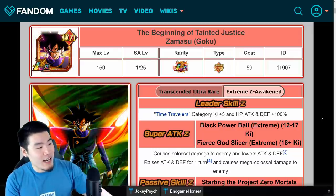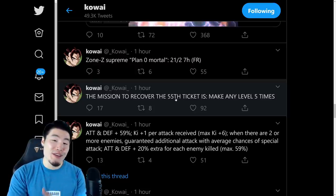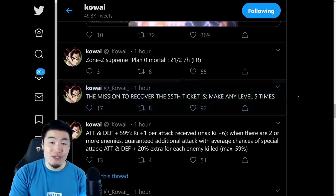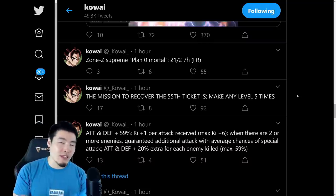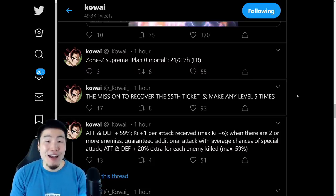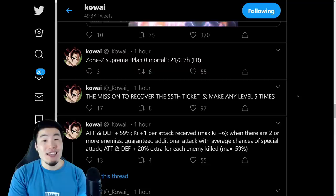Moving on, aside from the Goku Black Extreme Z Awakening, there are also a few other things we learned from the data download. Namely, the mission to recover the 55th ticket for that free 55-unit multi — and also a guaranteed LR — is to just complete five levels, any five levels, and you'll get the ticket. So once that mission becomes available, just clear five stages and you will get your final ticket. Good luck with your multis, guys — hopefully everybody pulls what they want or pulls multiple LRs.